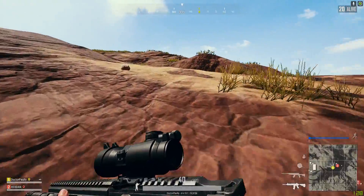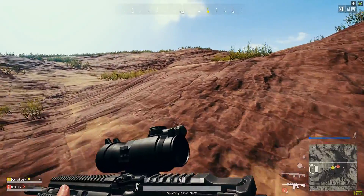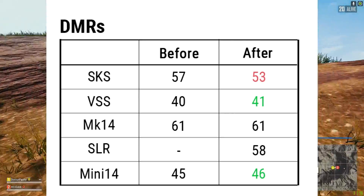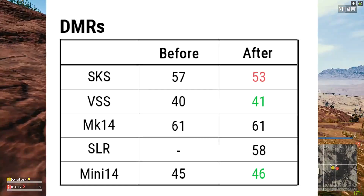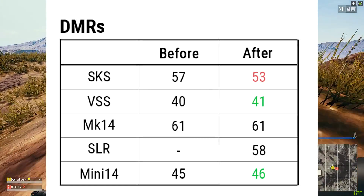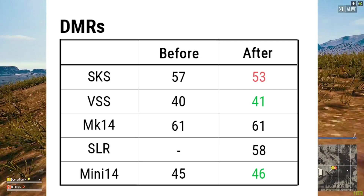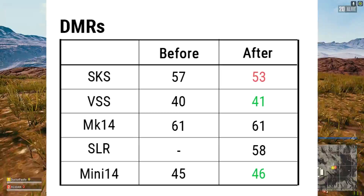Moving on to DMRs — I really feel like Bluehole hates the SKS. With every patch and every update, there's a new nerf coming to the SKS, and it feels closer and closer to the door. Not only did it get a huge decrease in damage, but they've also added in more horizontal and vertical recoil. That's across all DMRs, but at least the VSS and the Mini got a little bit of a damage boost.